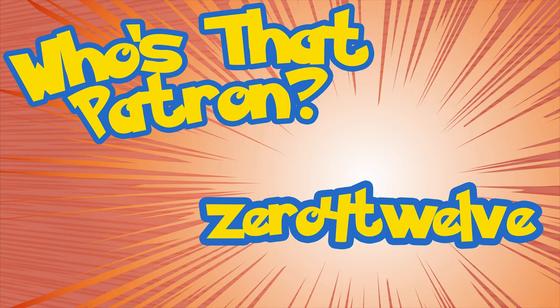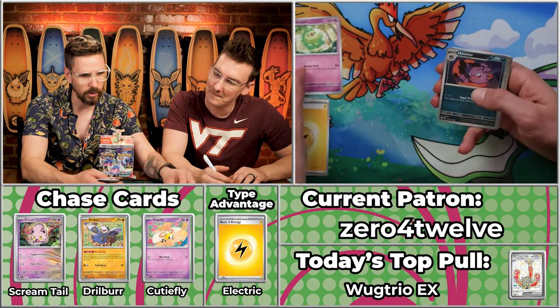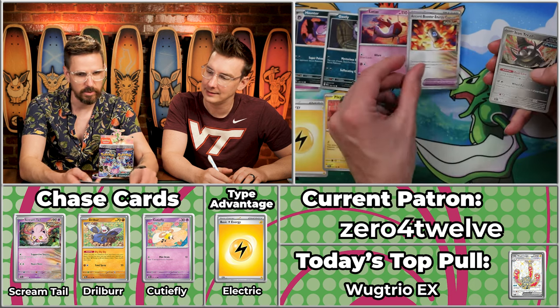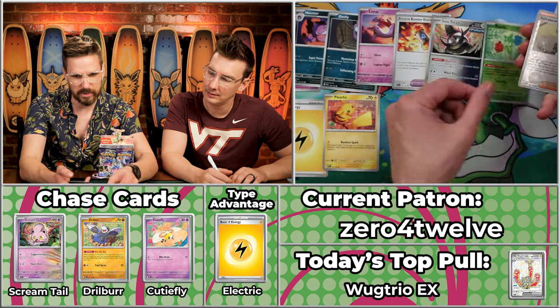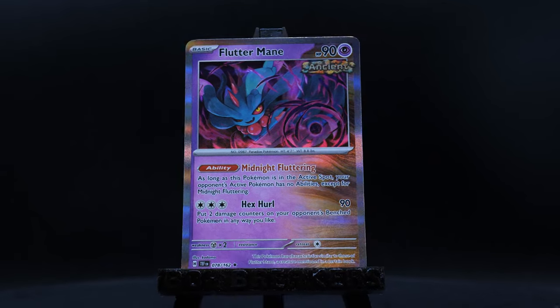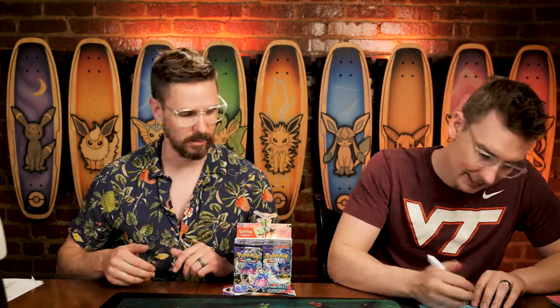Next up we've got 0-4-12 playing for Team Fire, who desperately needs points. Team Fire in particular is in dire need. Oh — Electric Energy! There you go, we've got something going for us. The Duosion, Haunter, Pikachu, Ghastly, Latias, Ancient Booster, Iron Treads — the Roselia and Salvatore will not score, and the Fluttermane. This looks like just a four-point pack as well. But at least Team Water and Team Fire are both hitting the multipliers — they're just not hitting big cards.